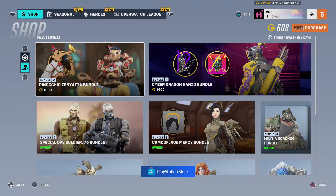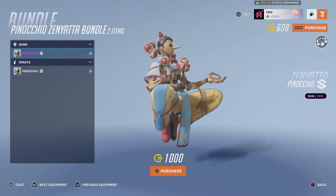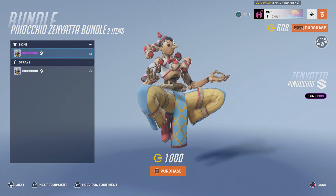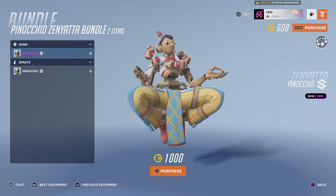We're only caring about this Pinocchio Zenyatta skin, so let's go ahead and have a look. Right from the get go I'm just going to say this — it literally looks like he's got a road cone on his head. Okay, I know he's wearing a hat, but it looks like a road cone.